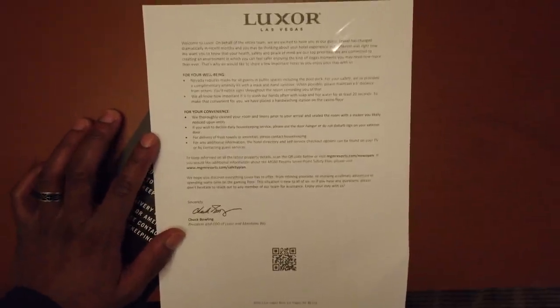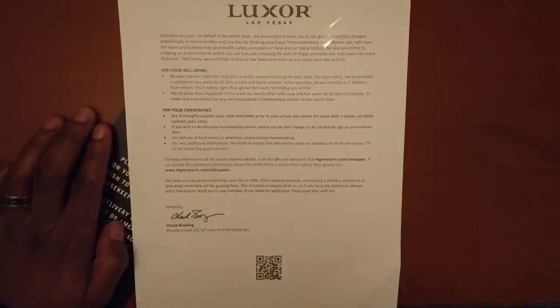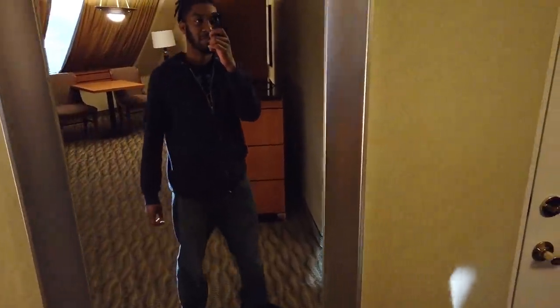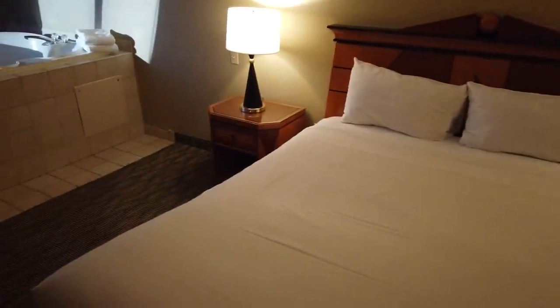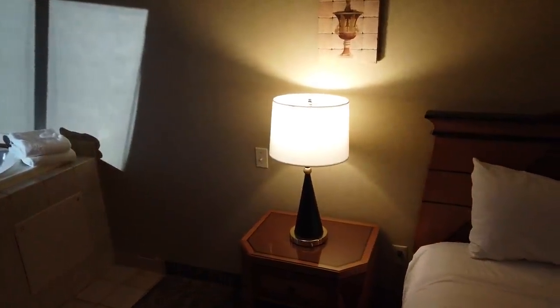Coming back into the rest of the room, we do have our full body mirror so you can properly check yourself before hitting the strip. I really wish TVP was coming through for Circuit tonight — don't forget to subscribe to his channel in the description box below. So check this out: walking in you've got your king-sized bed along with the lamps, and then you've got the lovely Egyptian theming. I do actually enjoy the Egyptian theming, so I'm pretty excited about that.